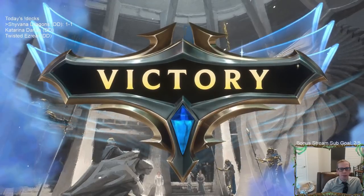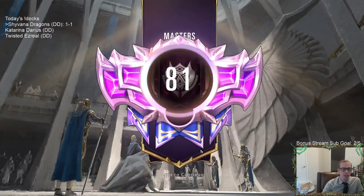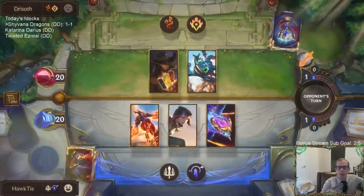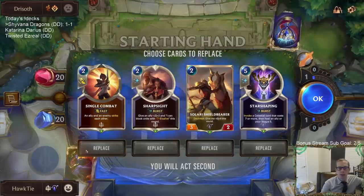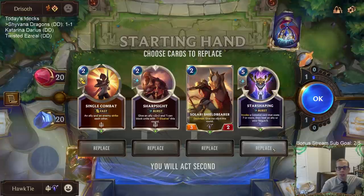One and one in that matchup. We got cheesed out by Ledros Atrocity, but won the next one. So same kind of matchup again — another Twisted Fate deck, this is the Fizz version that's pretty popular. They're going to have a lot of elusives — Sharp Sight can be pretty important against elusives. I like this hand overall. It's of course a slow hand, and Starshaping is really good later. I'm not sure what to do with it, but I think we'll keep it.